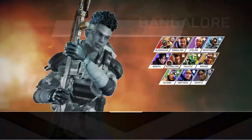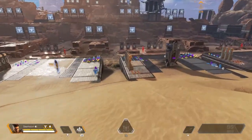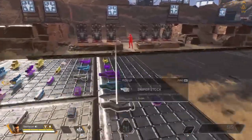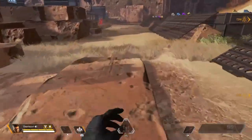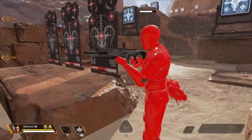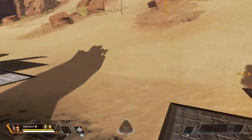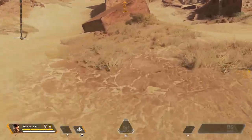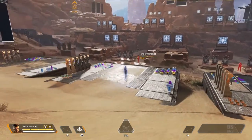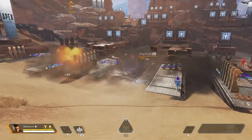Next up we have Bangalore. Her passive ability, Double Time, makes her move 6% faster when being shot at — so if this guy was shooting at me, I'd move 6% faster and possibly run him down.